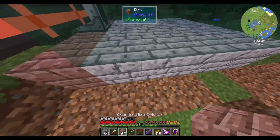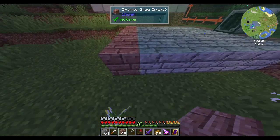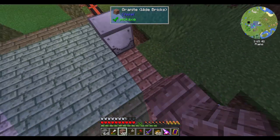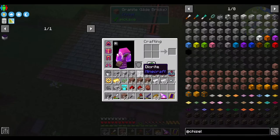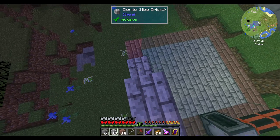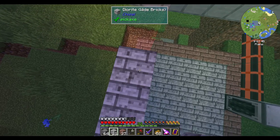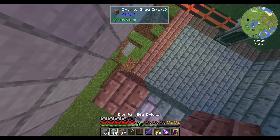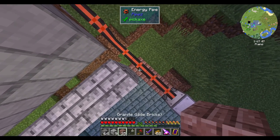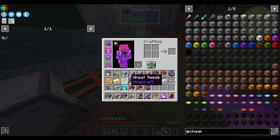Also, if we ever need villagers, we do have a zombie villager spawner. Nice. I don't know how to turn zombies into regular villagers, but I'm sure we'll figure it out. You gotta trap them, hit them with a potion of weakness, and then feed them a golden apple. Something like that. That's not too complicated.